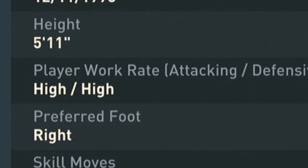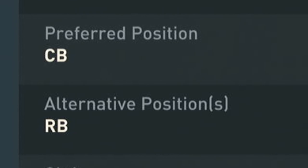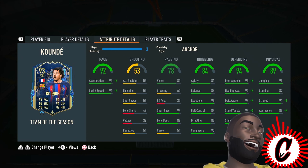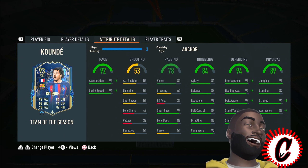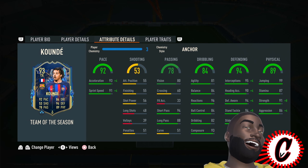He's right-footed, high/high work rates, 5'11. As a center back, that looks a bit scary. He can play center back and right back, so we will be playing him in both positions in this review. The way his stats are looking, I like the Anchor on him simply because he already has a wondrous amount of pace and his defense is very good, but we want to put those physicals up as much as possible because he's 5'11 as a center back so taller players can't bully him as easily.